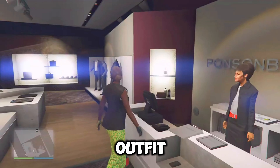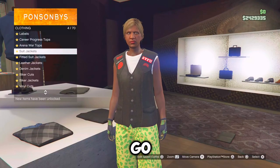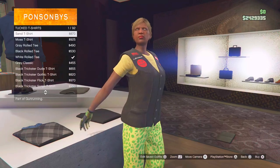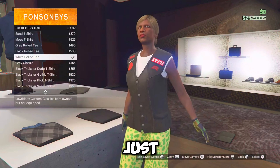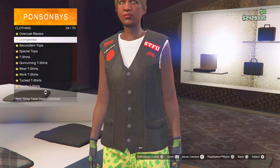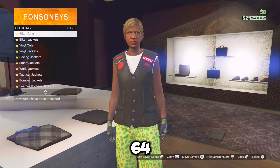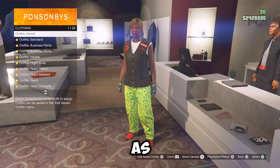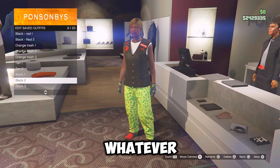So for the second juggernaut outfit, you want to go over to the tops, go over to tuck t-shirt and equip the white row tee, which should be number five. Then just back out once, go over to biker cuts and equip the patch darted vest, which should be number 64. Now just go save this outfit in the front counter as jug two or whatever you want.